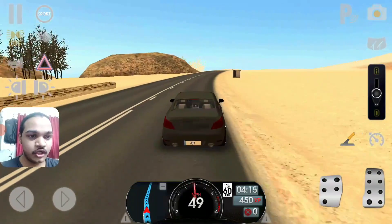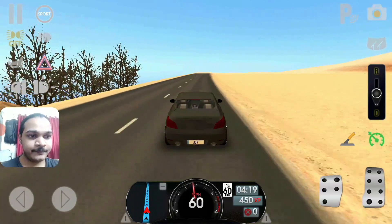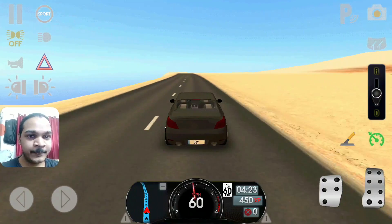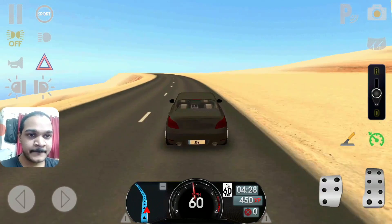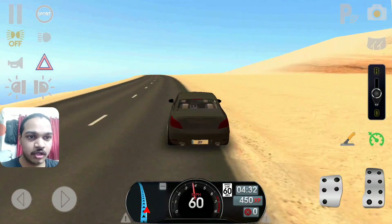60 miles per hour — let's go. Increase the speed, right on time. And I see sand falling on the left. Plenty of sand dunes all around the place.